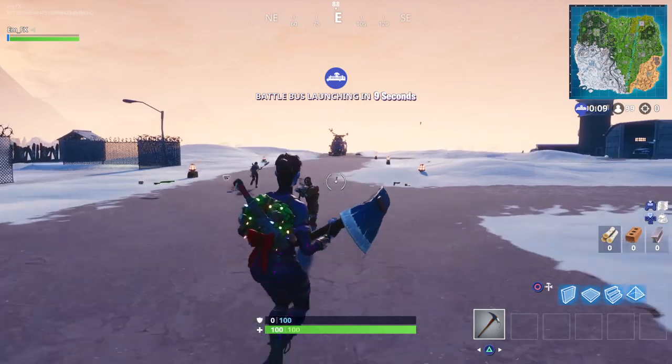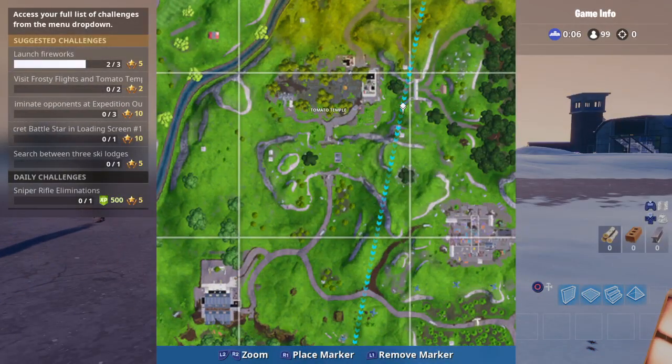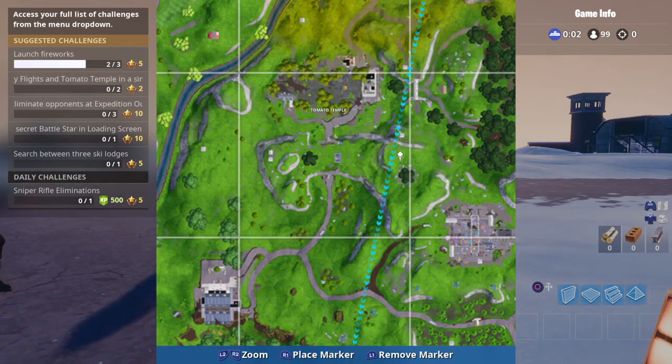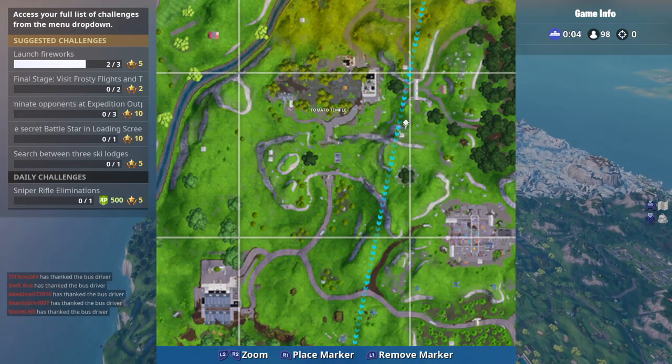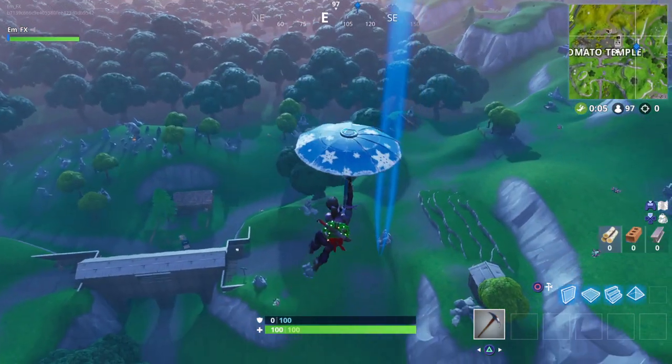You guys don't need to figure out where that is because I am covering that for you. As you can see, I'm marking on the map exactly around where you should be aiming to land — between a rock man, an encircled tree, and the crowned tomato, which is obviously in Tomato Temple.